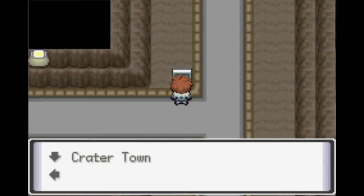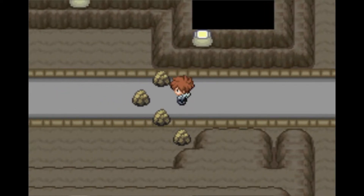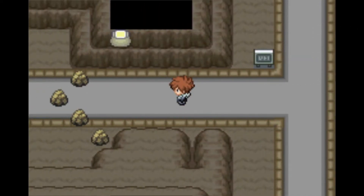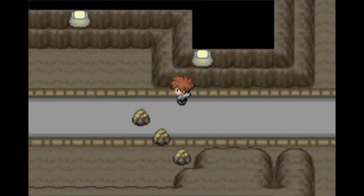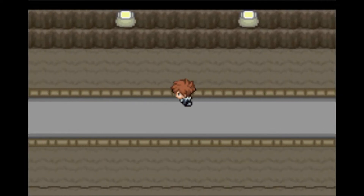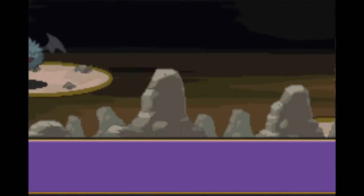A sign reads: Frozen Heights, Crater Town, Blizzard City. I don't think I want to go that way — I want to go south. I just cleared a rock and it disappeared off screen, and apparently if rocks go off screen they reappear. I'm not sure how that works, and apparently you can find a wild Pokémon down here too.